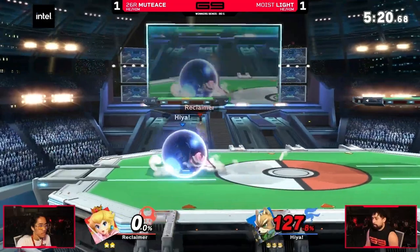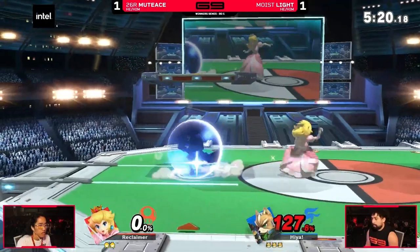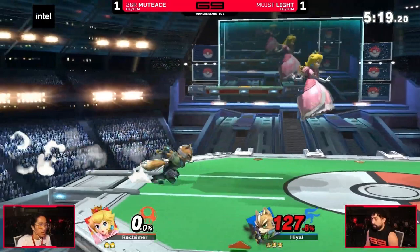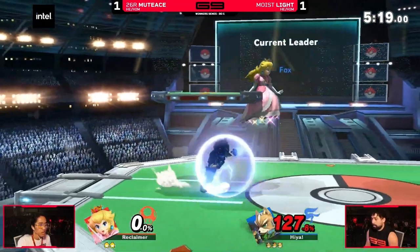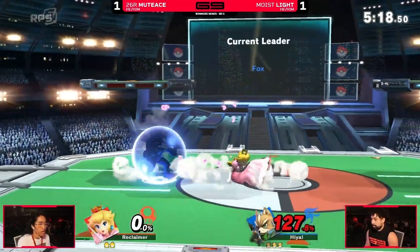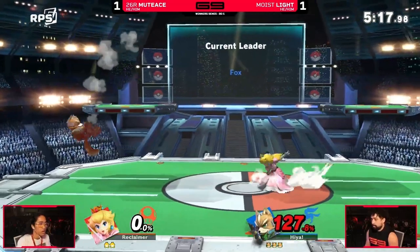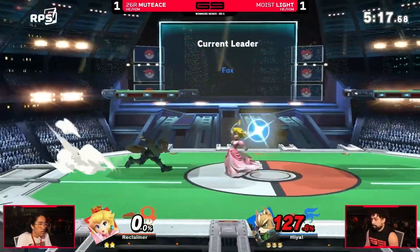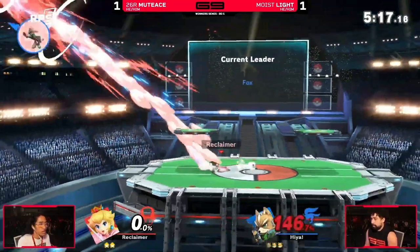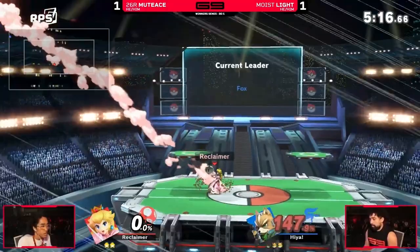Mudez knows Light is scared of back air, so he runs up to his shield and just floats there waiting for a response, and Light ends up rolling away. Once again he floats above Light and lands with back air because it's safe and Mudez needs to throw in a hitbox there so Light doesn't run in and get his offense started. This is where Mudez backs up and floats a third time but cancels the float immediately, runs forward, and then float cancels a forward air to cover Light's dash in. The reason Light dashed in is because Mudez was doing the same float back back air multiple times, and this time Mudez finally changes it up, granting him the stock.